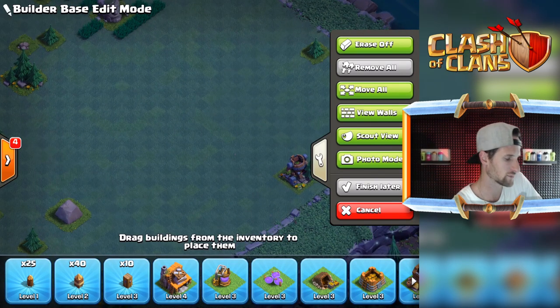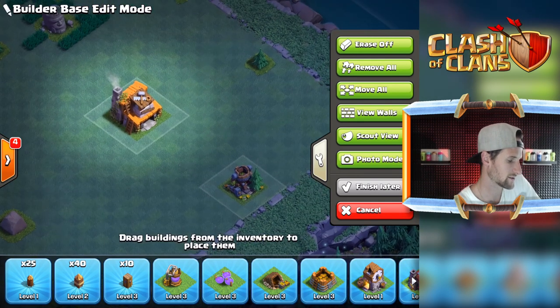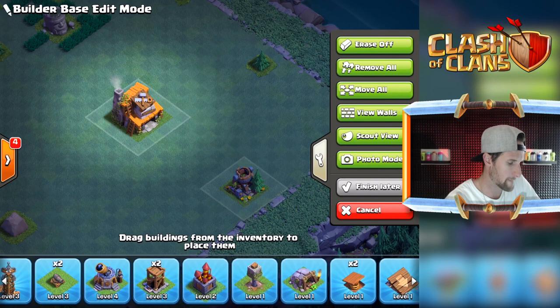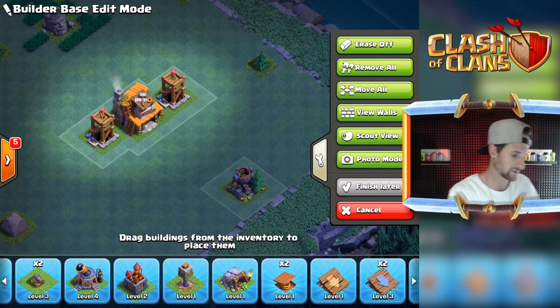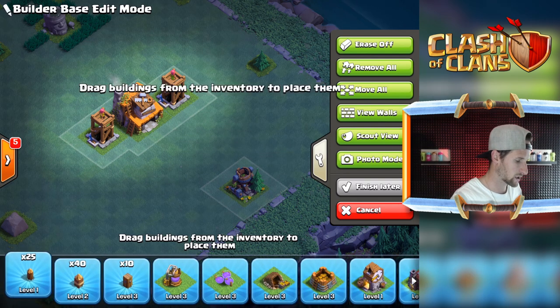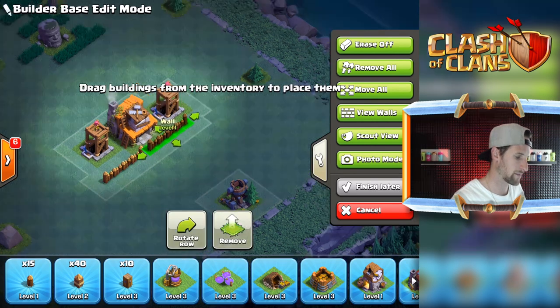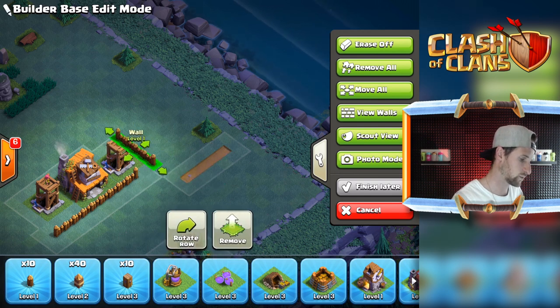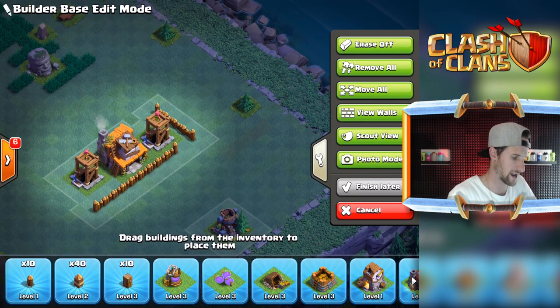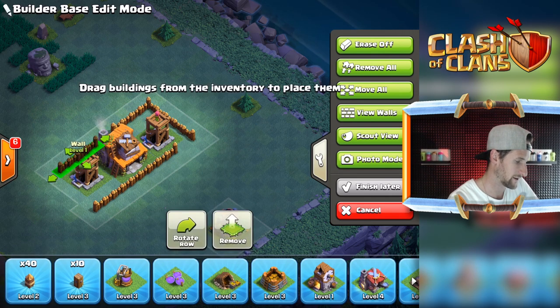We've got a lot of room, so I need to figure out how I want to defend this. We'll go ahead and start with our Builder's Hall in the middle, and then archers in the middle as well — that's gonna be super important for us. Let's wall these in with our cheap level one walls. If they're in there we don't really need to worry about them too much. We'll rotate these and leave an opening right there, maybe throw a trap in there, and drag this out to fill it in.